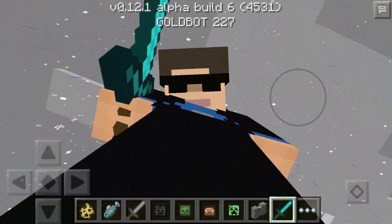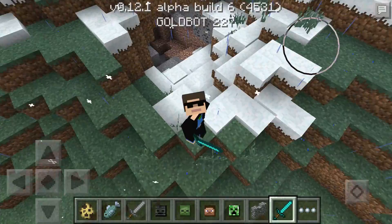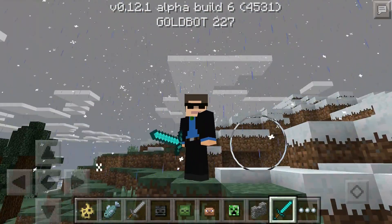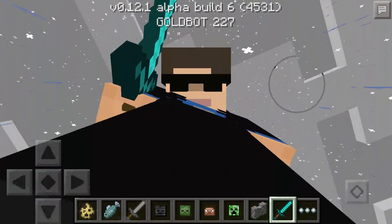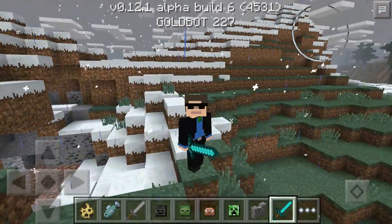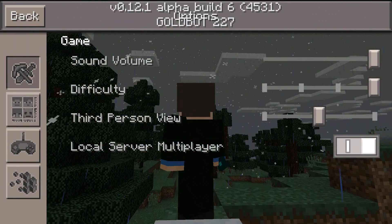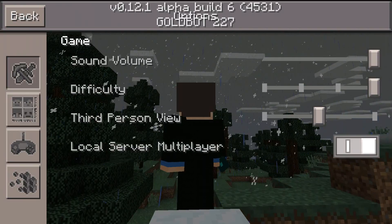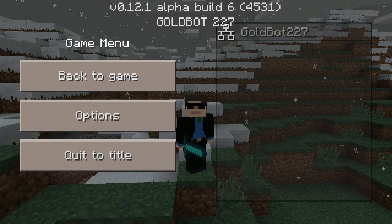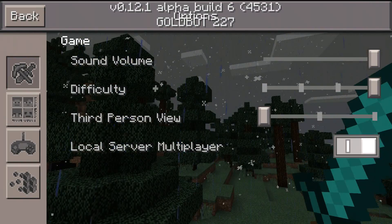Hey guys, Goldvaii here back with another video. Today we're looking at 0.12.1 beta build 6. The first thing you'll notice is my custom skin, and they have added a camera slider to Pocket Edition — we can now look from first person, third person from behind, and third person from in front. That's a very cool new feature. Let me adjust that back to first person.